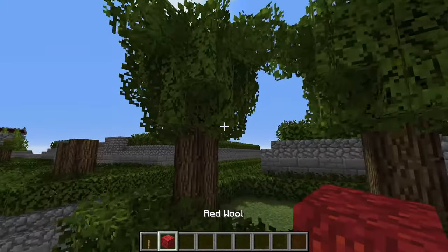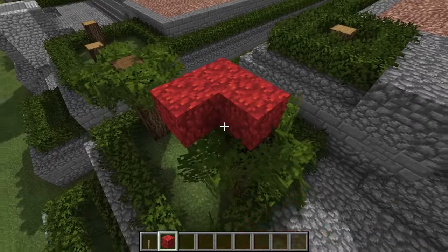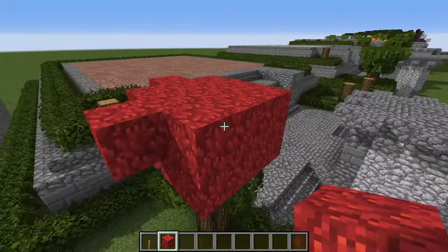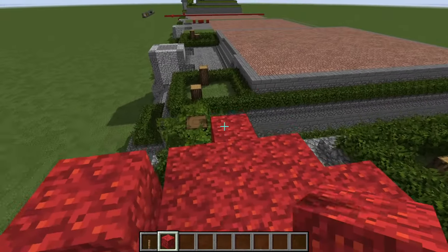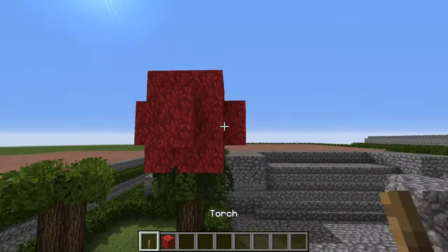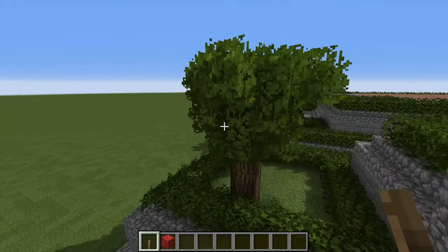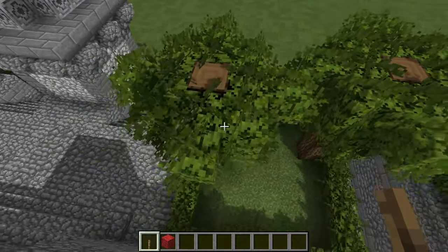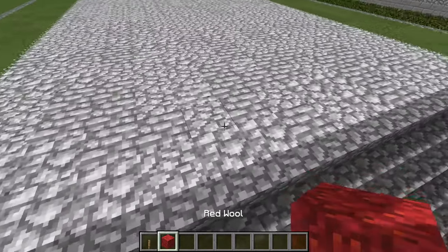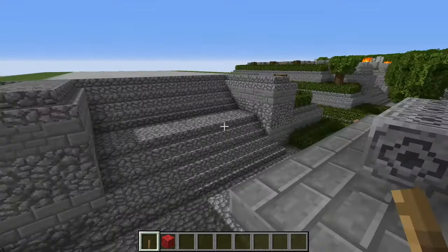For the trees, add a layer of leaves and continue them up with a repeating modular segment two or three times until we reach the top. Now for the main podium for the temple, we are getting to the top level — represented by the diorite — so at this phase your podium will be complete and we'll just be focusing on the temple, the statue, and the trees.